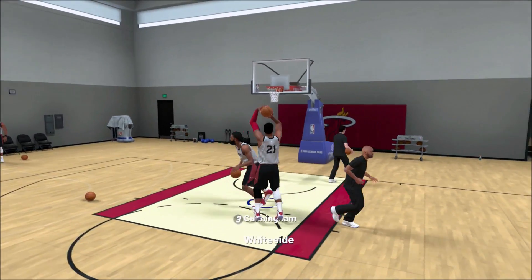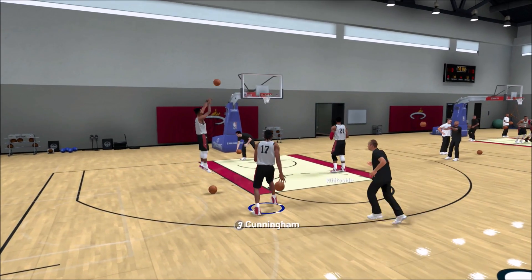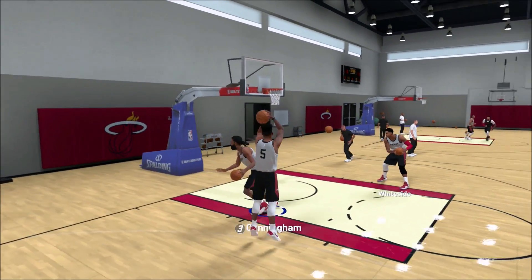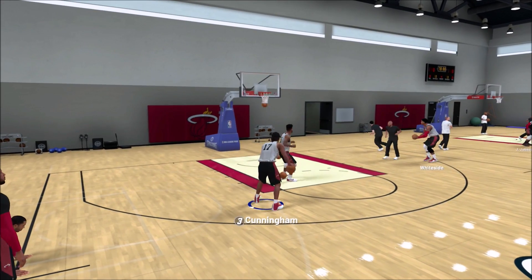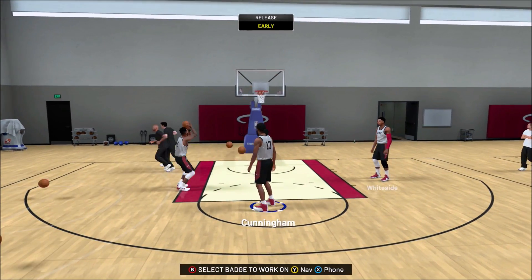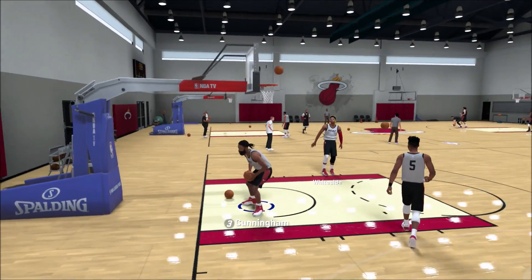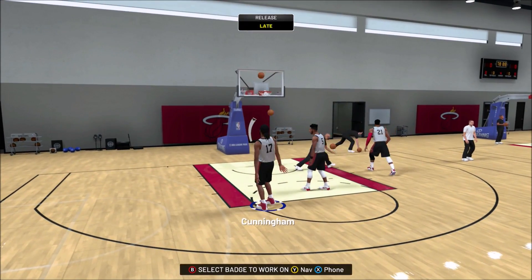This is for the people who didn't know — I'm pretty sure a lot of people know you get practices for playing a Park game and a Rec game, but I don't think they know exactly how it works: you get one practice for playing a Park game and four practices for playing a Rec game. So after you play Rec games and Park games, check your practices — don't waste them. You can get your badges fast doing it this way without even going to My Career.